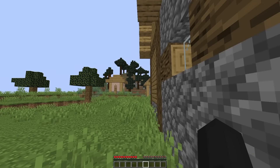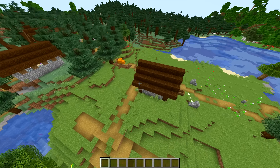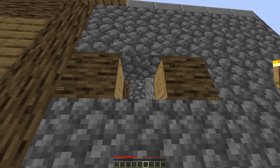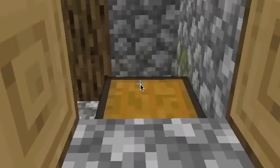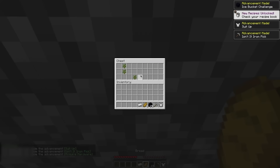This first speedrunner starts by literally spawning in the middle of a village. The first sign that this run is fake is that he clearly cut his recording, located a village, and then just pretended to have spawned there. The chance of this happening legitimately is just abysmally low. The chest in the blacksmith he spawns right next to has an insane amount of obsidian, which definitely seems pretty suspicious.